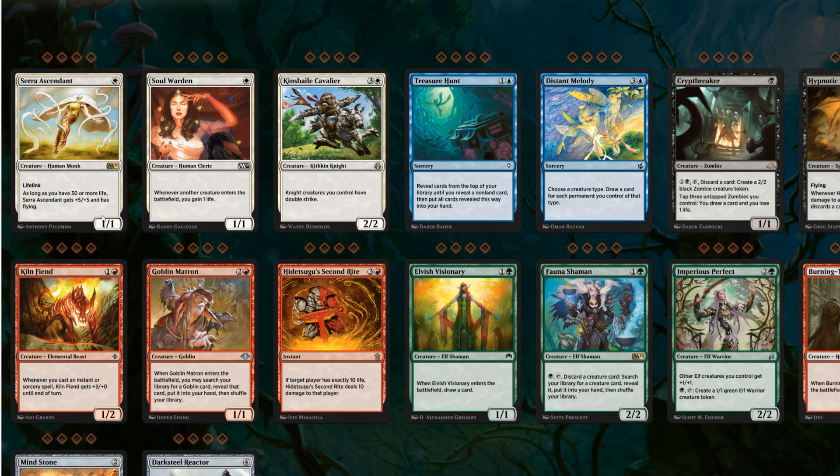Serra Ascendant would be pretty good in a white lifegain Brawl deck, because you start at 25 life. Then we have Kinsbaile Cavalier, which says Knights you control have double strike, for 4 mana. That is pretty crazy because he himself has double strike, so they're clearly trying to push a Knights deck. We also now have a new creature type — Kithkin — which is interesting.